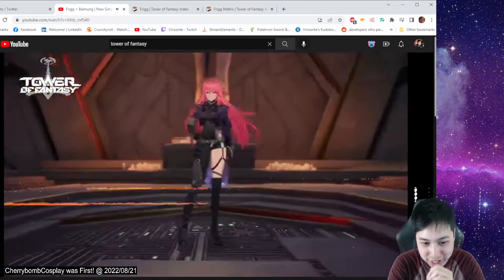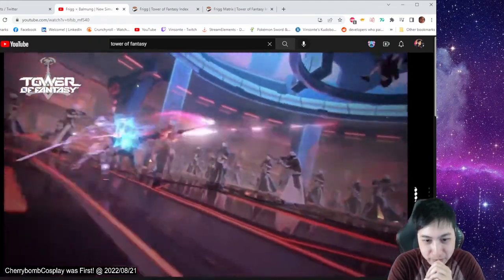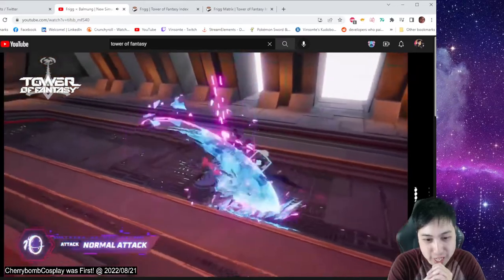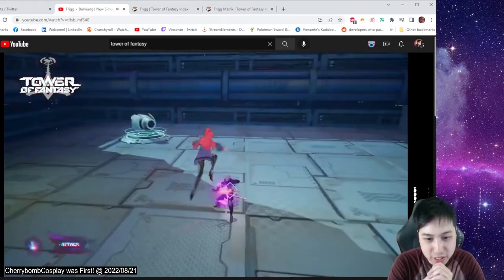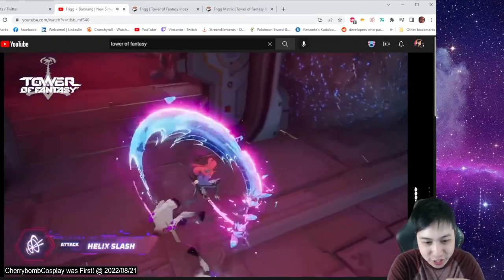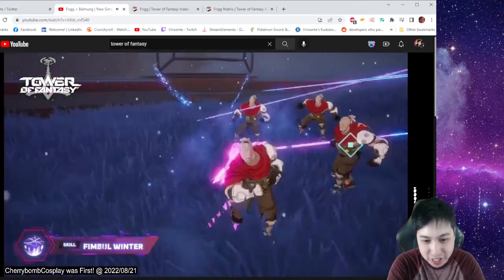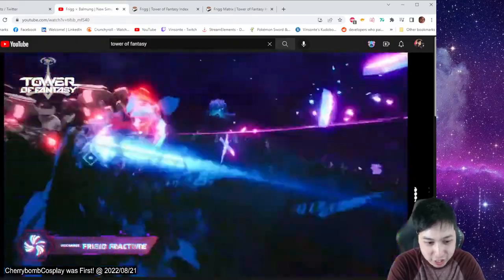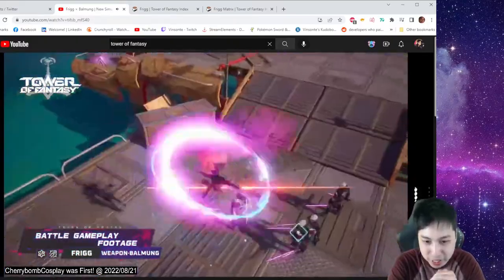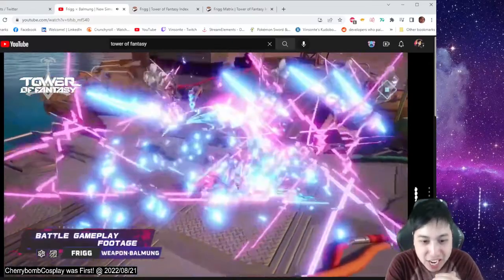That's the three-star skin. Alright — normal attack. I'm assuming three hits and then you hold it. You go in the air and do an aerial attack. This is the hold in the air. Dodge attack. Skill. Discharge — giant slashes with the weapon. Very flashy though.